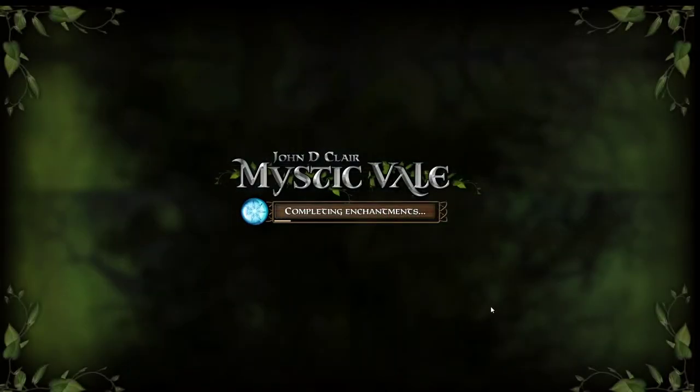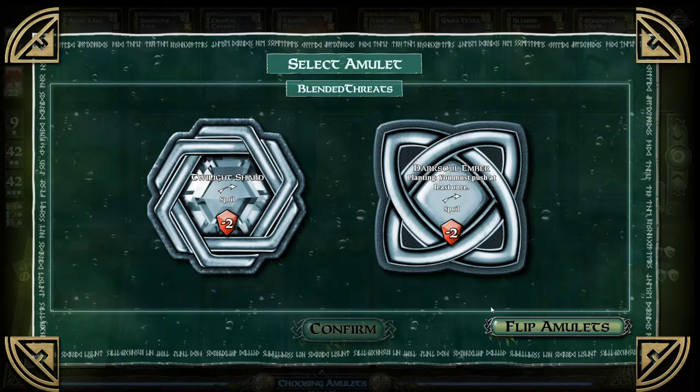Go save our veils. Select amulet. This is me? This is you. It normally has the one and the two after it. No, you're just Blended Threats. I'm Blended Threats 1. Maybe that's another one that we play that has 1 and 2.